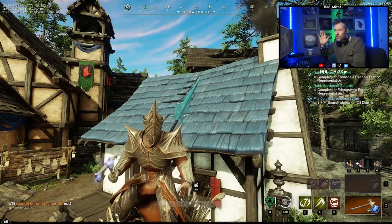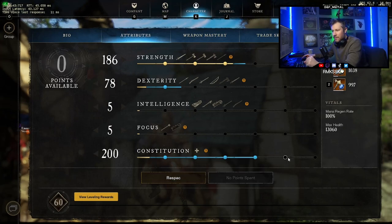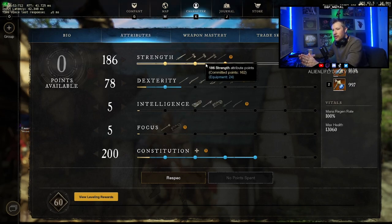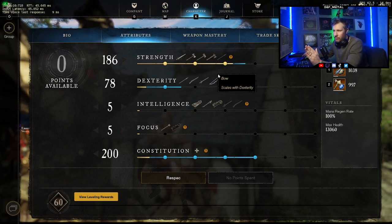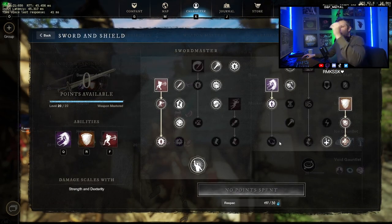My build is around 320 Constitution, then 50 Dexterity for the crit chance, and everything else in Strength. 320 Con with a hearty jewelry piece gets you around 16,000 HP, which I think is more than sufficient, and gives you a solid amount of DPS too. DPS is critical here — there are a couple of moments where you can really pitch in, particularly on the barrel keg section. Anything more than this is a bit overkill.